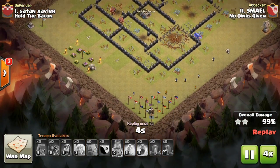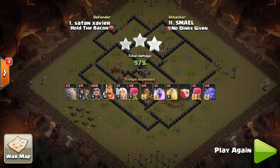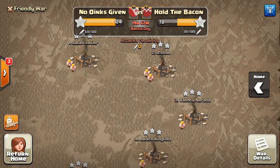A really nice attack by Small using a GoWiPe — it's a pretty generic attack strategy for town hall eight, except in this war we've mostly been seeing the GoVaLo or GoVaLoon attack, so this was a bit different. Let's go ahead and take a look at a lower town hall level — it's rank 36 against their 37.